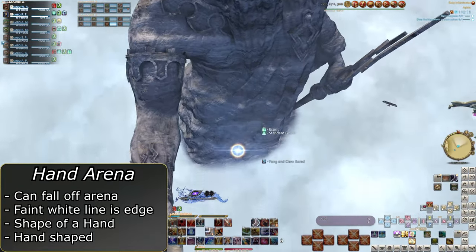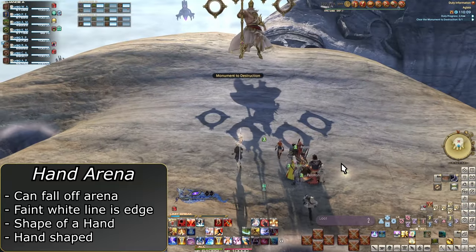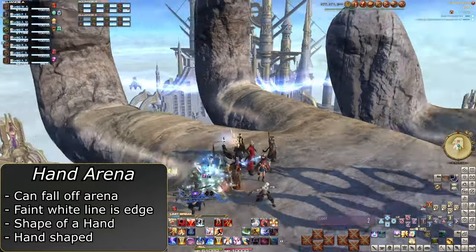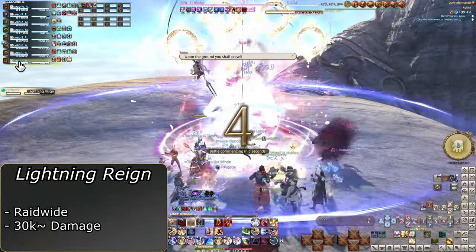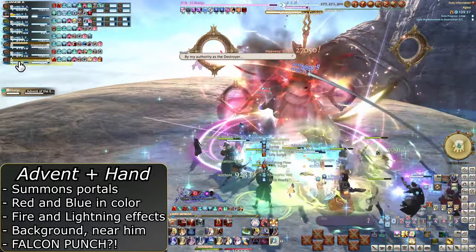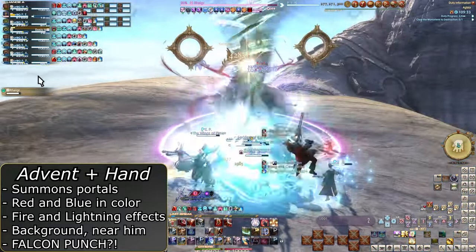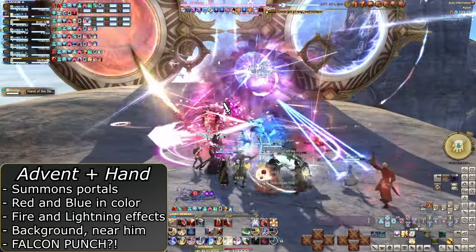Raeogar the Destroyer is going to destroy you. Notice the hand arena and the edges of the fingers — there's a faint white line. Go beyond these and you die; you can fall off. His first mechanic is a basic raid-wide called Lightning Rain. Heal up after — it does about the same damage as Byregat. Advent of the 8th into Hand of the Destroyer is his main mechanic. He will place two giant portals in the back of the arena — always in the back, never at the fingers — and two next to him.